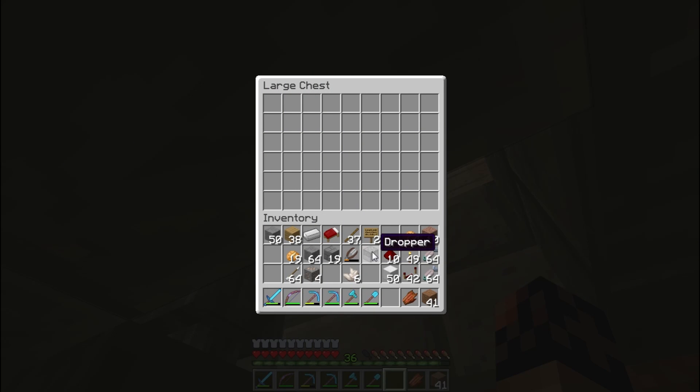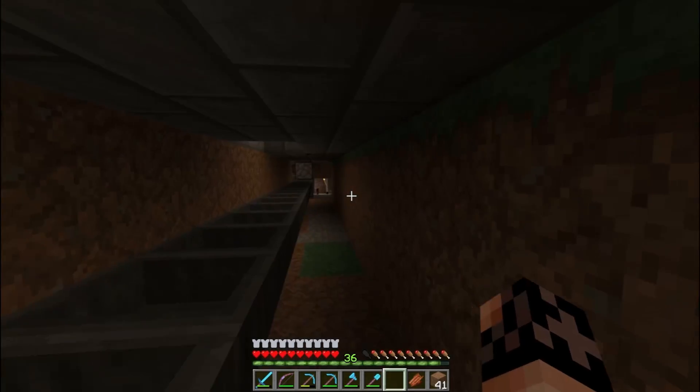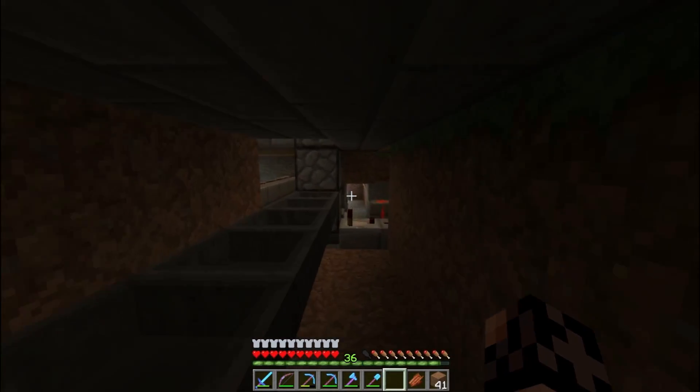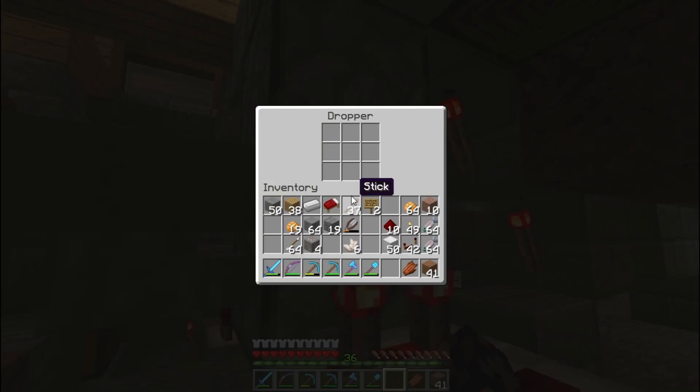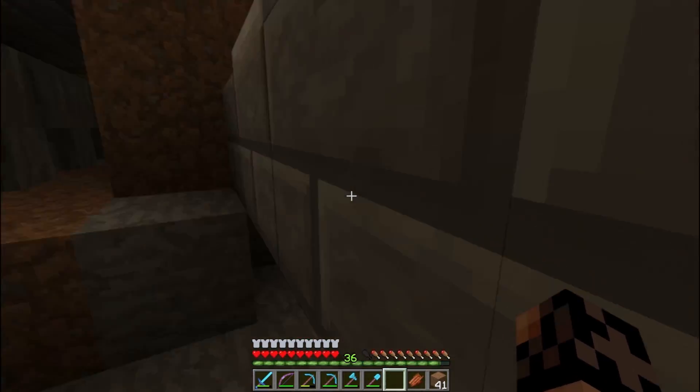Now the single minecart is sitting on top. We hit the button and out goes the minecart when you need it. The idea is I'm only going to fill up enough minecarts for the system to work. I don't really want to spend diamonds right now for the system to work but looks like I'm gonna have to use my own system to make this work.